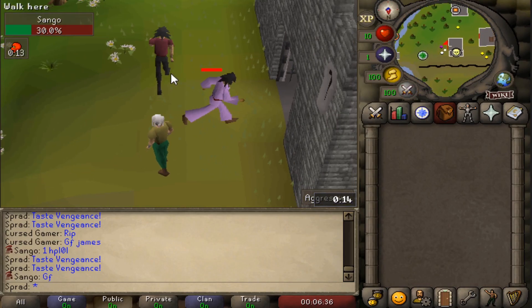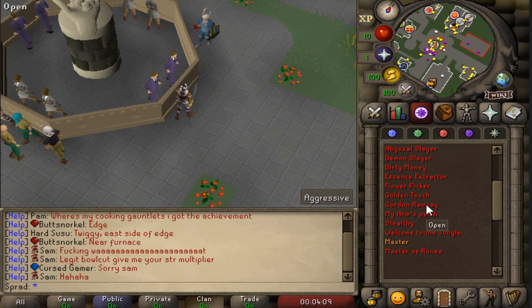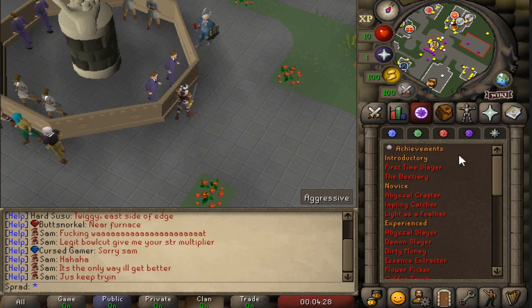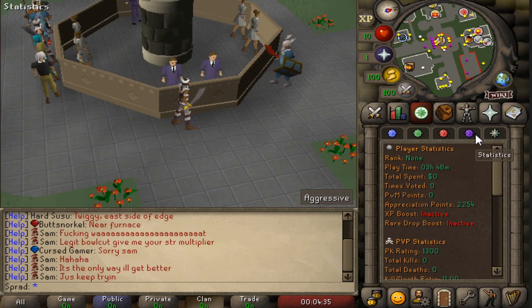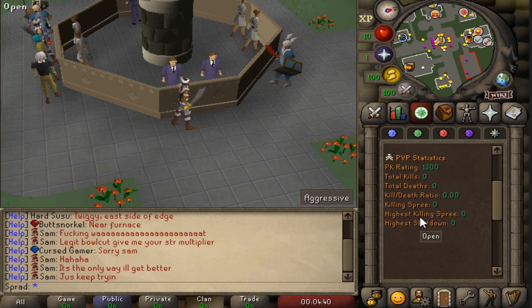On Gauntlet they do have achievements - I was just checking out the quest tab. The achievements aren't that fleshed out yet and they should update these for sure, but it's nice to see they actually started on them and are making it a priority. It would also be cool to see daily tasks on the server since it is a custom server and they could add some custom twists.